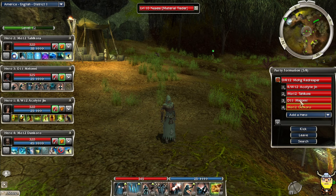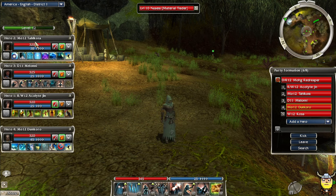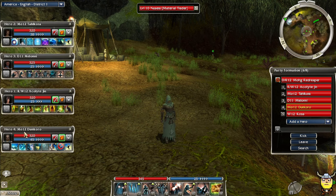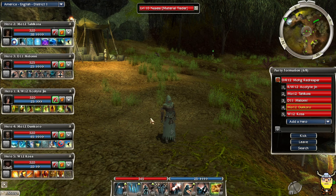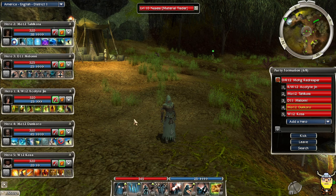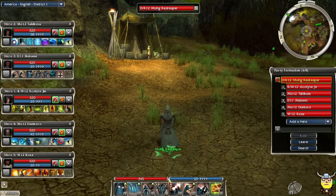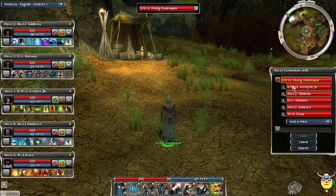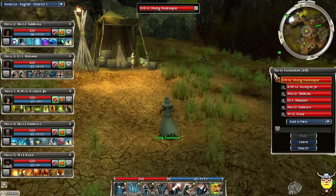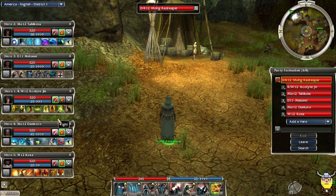We've got four heroes now: Acolyte Jinn, Talcora, Meloni, Dunkoro, and Koss. We're going to bring all of them. I know it had been mentioned about only limiting to three heroes for nostalgia's sake, but I kind of just want to run five heroes. I'm bending the rules a little bit, but that update from three minimum heroes to basically a full party of heroes happened fairly quickly.